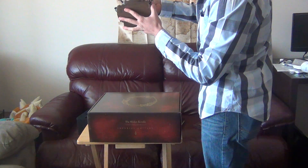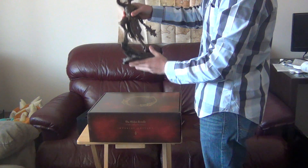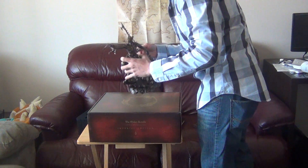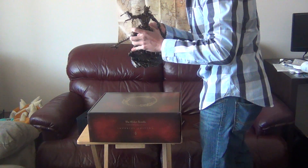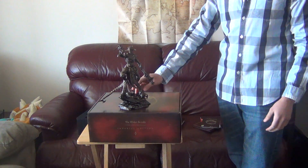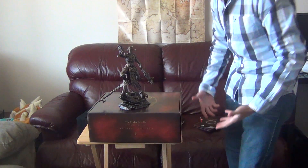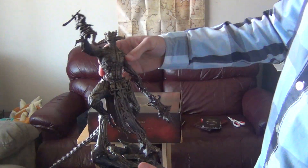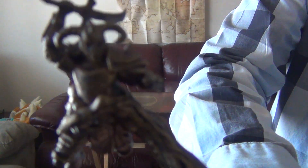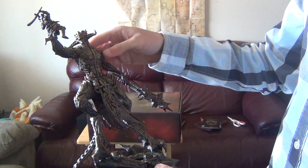Put one foot there, put the other one here. My statue's all chipped up already — it's all good though. You've got to stick his tail in the back piece here. There we go — stick the tail in and we're good to go. Got a Molag Bal statue with the map, and the book, and the cool little tin, and all the online exclusive content. Looks like Molag Bal is holding up a little Skyrim guy — he's about to get owned. He's holding a gigantic mace that looks pretty wicked.